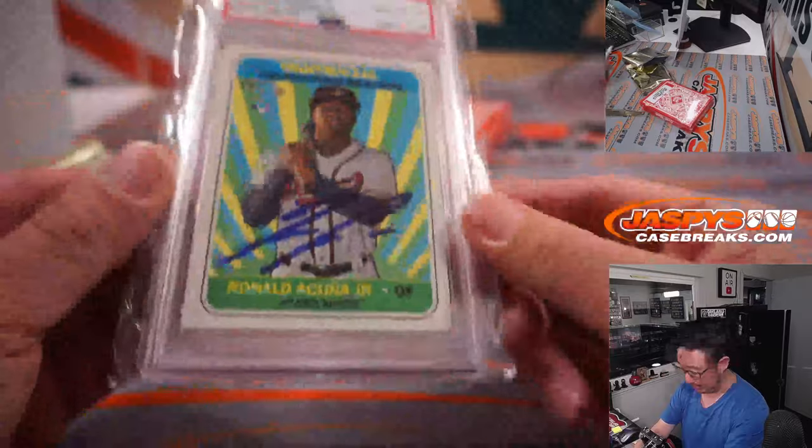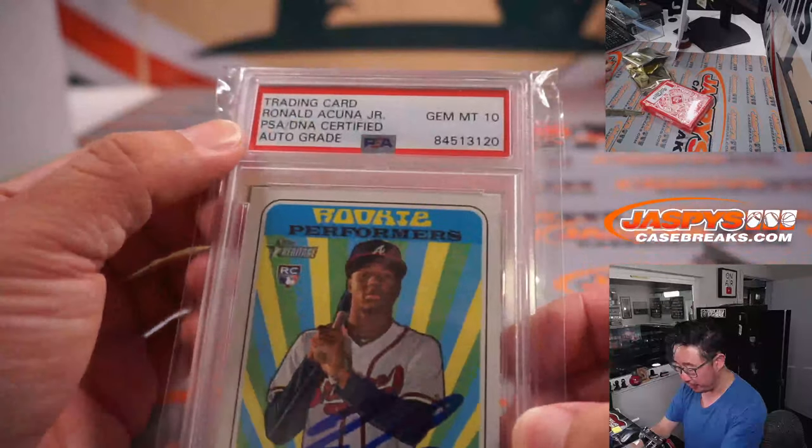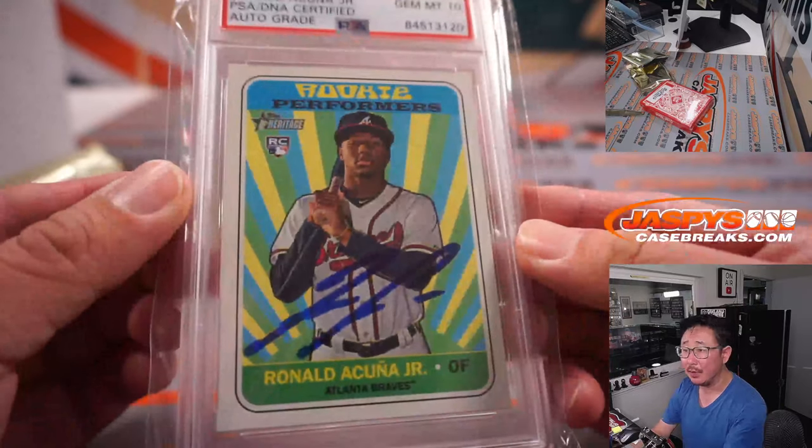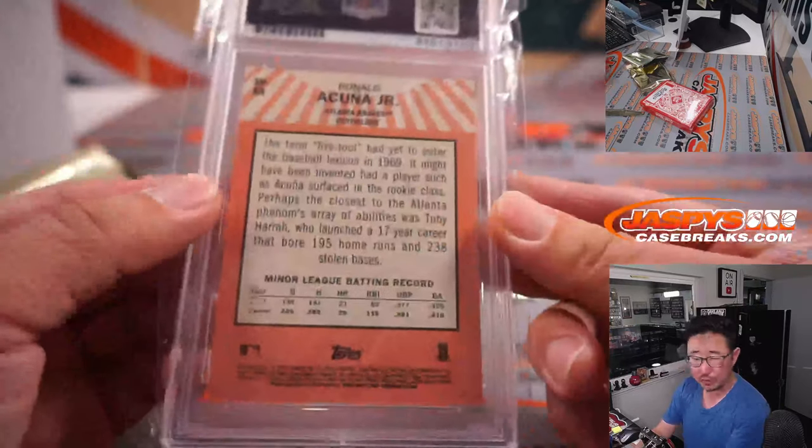PSA 10. It's Ronald Acuna Jr. — PSA DNA certified, auto grade, Gem Mint 10. For the Braves, Dusty with the Braves. Nice.